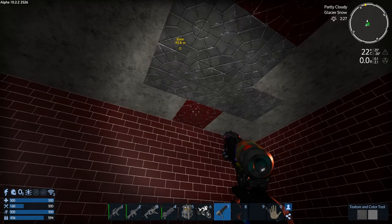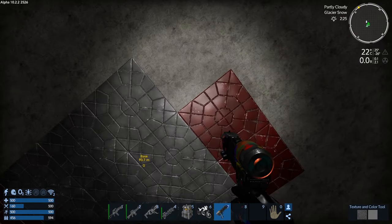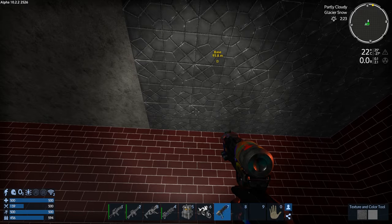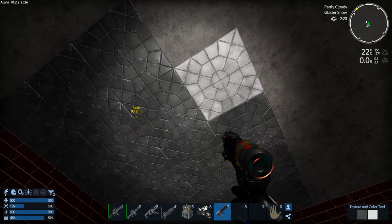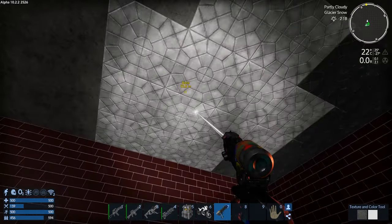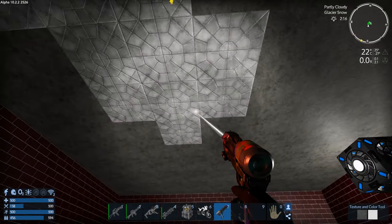Oh, that's not bad. How about white? Oh white — oh that looks good! Okay, I think we found our ceiling tile.